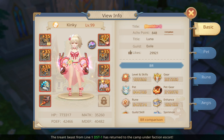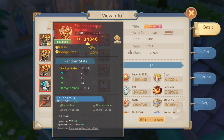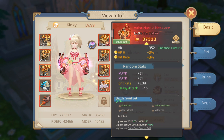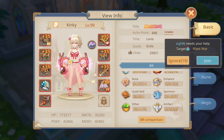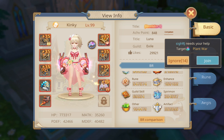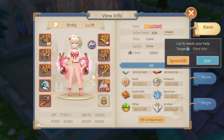Intelligence again. She runs 2 Thunder set for crit damage and attack, and 2 Bala set for defense and crit damage reduction — an interesting combination. Her HP is 770k, magic attack 35,260, physical defense 42,500, magic defense 40,500.